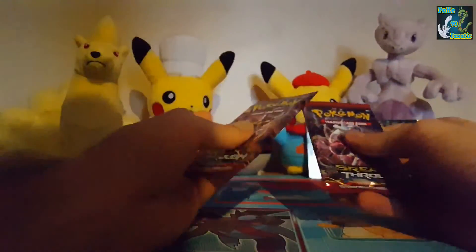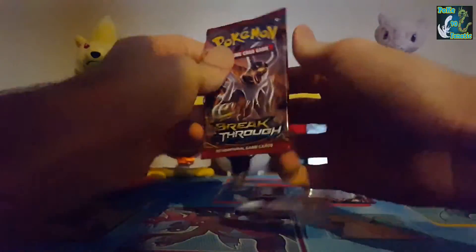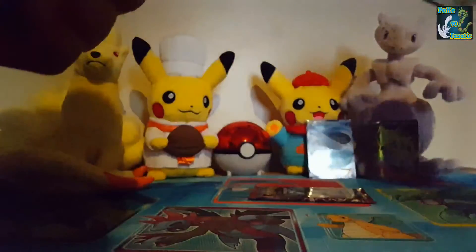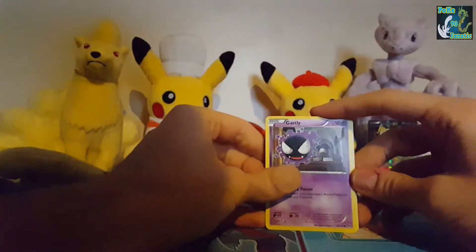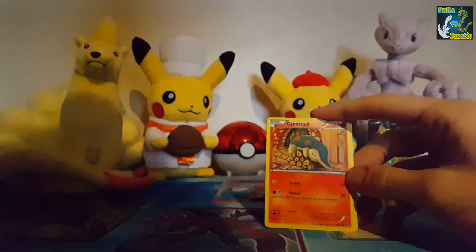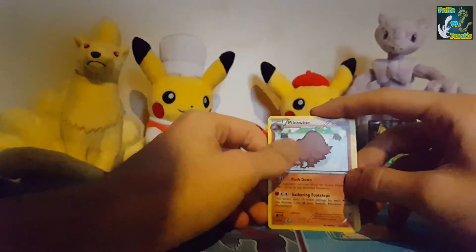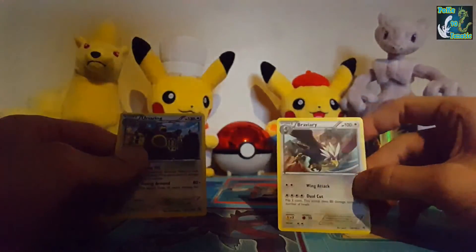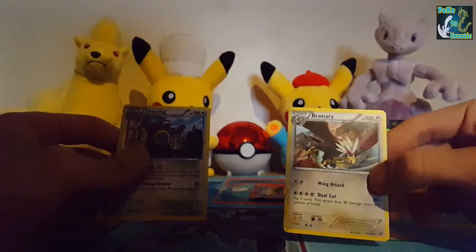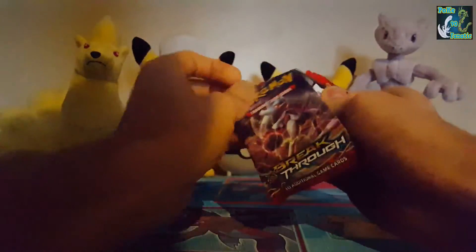Two packs left. Gastly, Doduo, Staryu, Cyndaquil, Aromatisse, Floette, Piloswine — I like the artwork. We have a Rainbow Energy, Ursaring, and a Braviary — haven't seen that Pokemon in a while, that's cool looking art. I like the art of this set — it looks more old, like animated style, instead of always being CG.